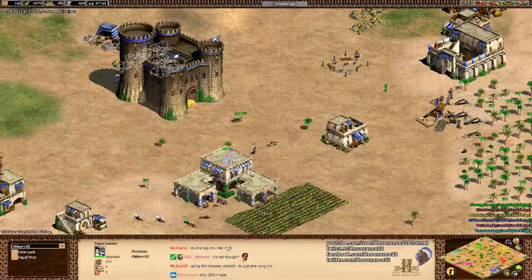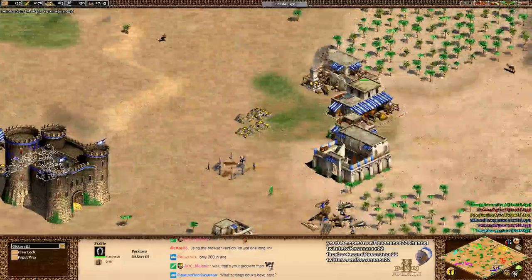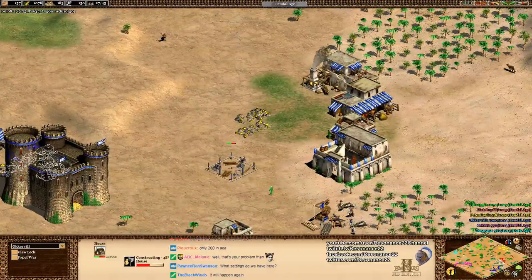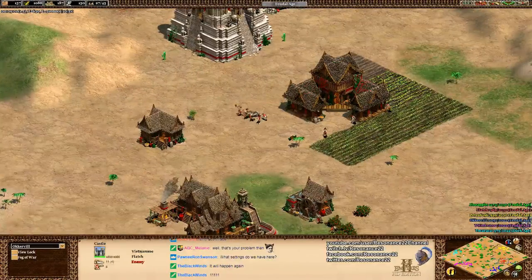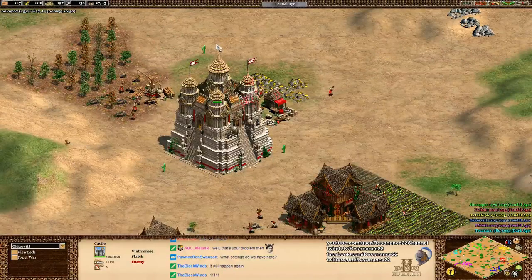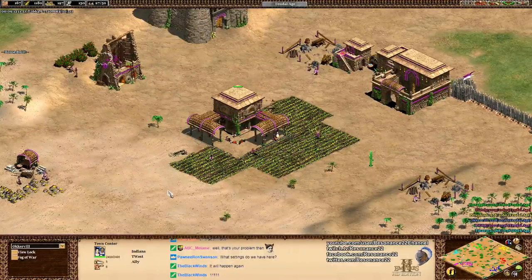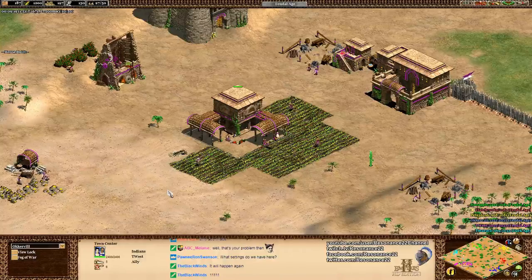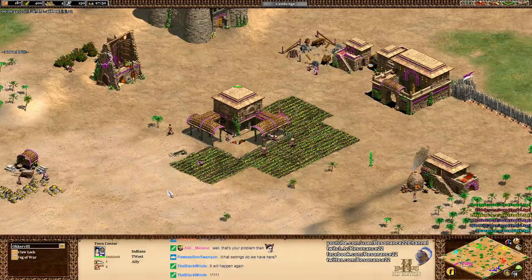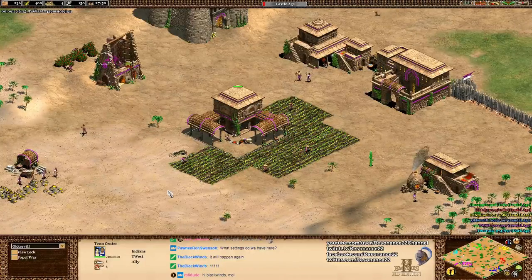No one is actually obligated to make nothing but elephants this game - I actively encourage them not to. But this will be a good example of just how useful the elephants can be. They're the type of unit that should rarely be the bulk of your army, but are generally powerful support units - they just can't be the bulk because they're so expensive and easy to counter in the late game.